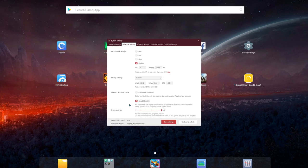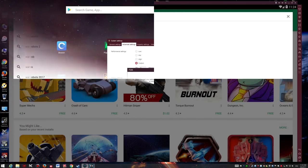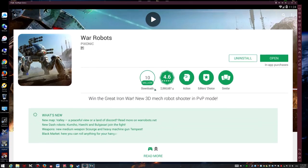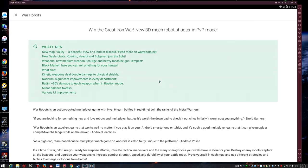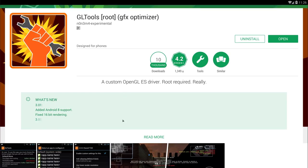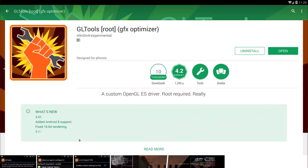Once you finish all of that, save your changes and restart the emulator. Once it restarts, you can use it just like a normal Android device. Go to the store and install War Robots. The next step is very important if you want to enable high-end graphics like shadows and other environmental effects.